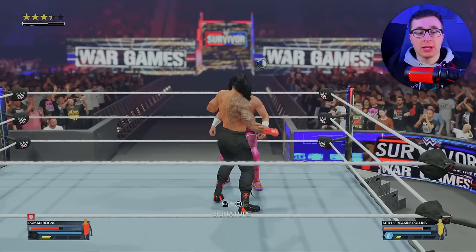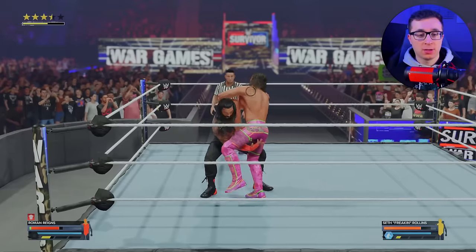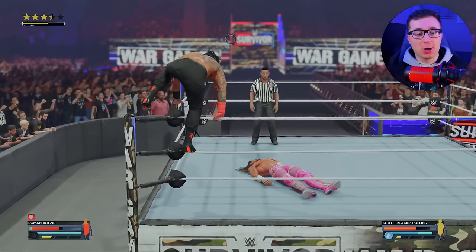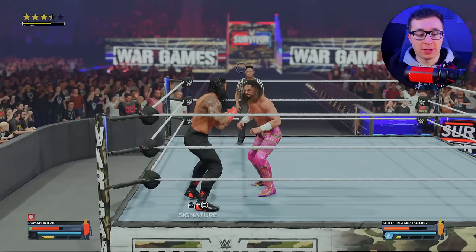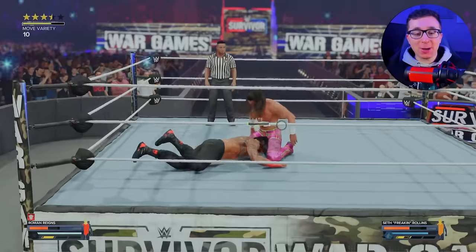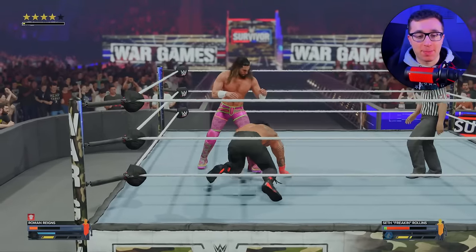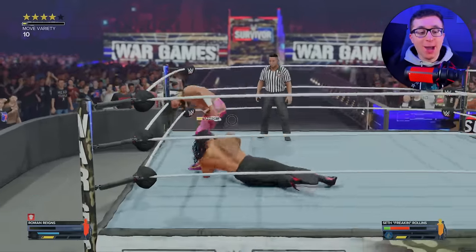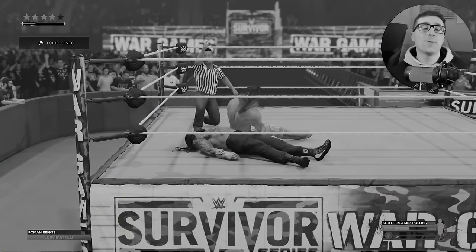We want to get the super finisher, so I'm going to make sure I get one finisher first before using my signature. We got a body slam, then dropping the elbow on Rollins. If you're enjoying the video, do me a favor by hitting the like button and subscribing to the channel. I have one finisher — oh no, not the pedigree! How did I not counter that? Are we going to lose? We kick out — but we cannot take the stomp. No counter. We got stomped. We lost the gauntlet match.